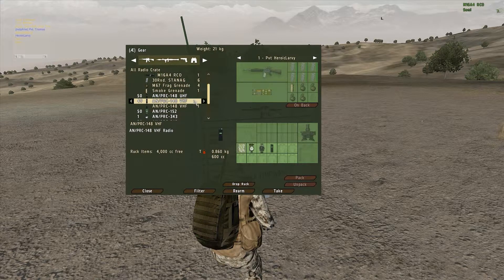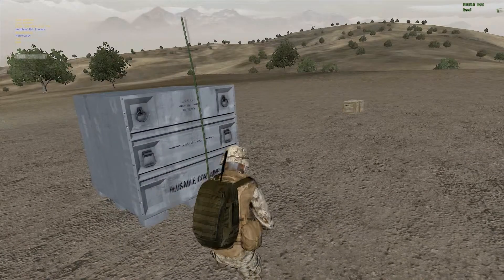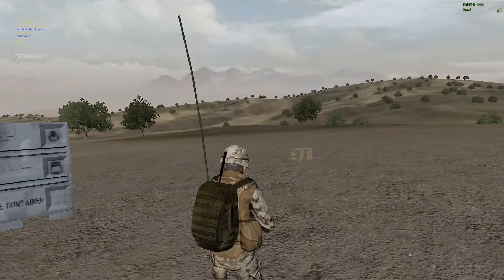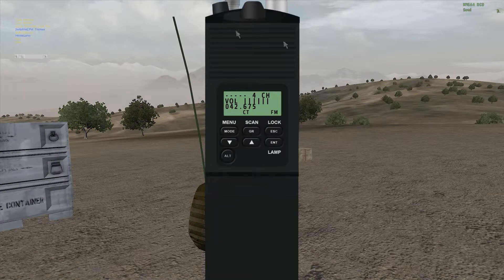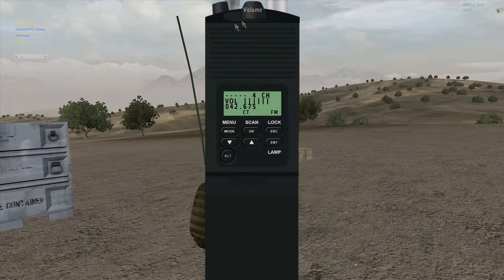The UHF or VHF doesn't matter — you can pick whichever one you want. In this video we're using VHF. To open up your radio, you do CTRL-SHIFT-X, and this will open up your radio. This radio here is for infantry people.